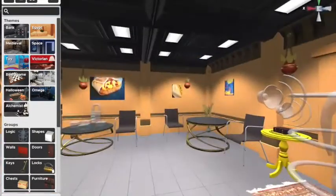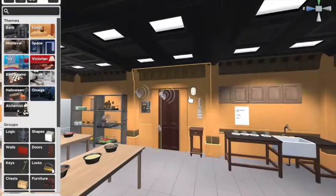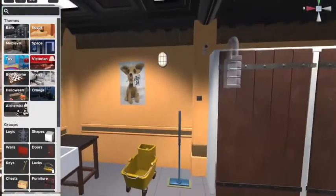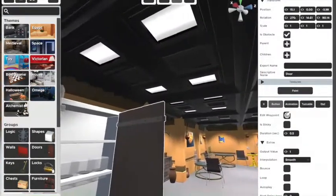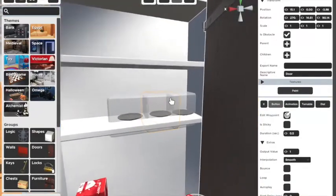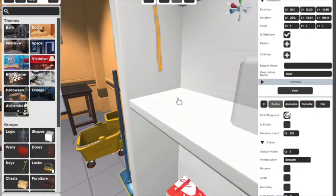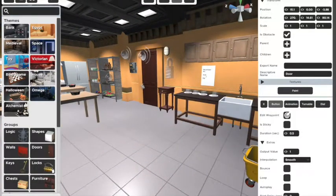So as you can see, that's basically the walkthrough and how everything is supposed to be. Now, again, this is my first room ever. I wanted to do something funny, and I did. It shows orange in the editor, but it shows yellow when you actually play — I don't know how to fix that.